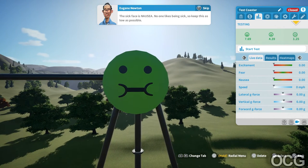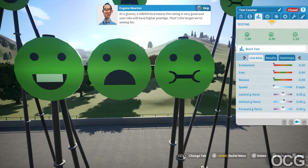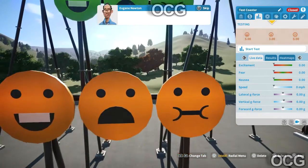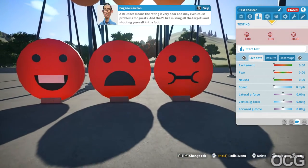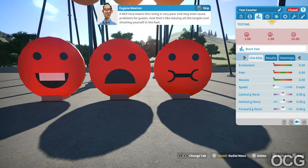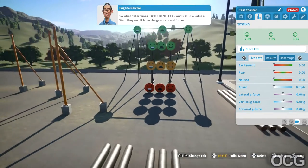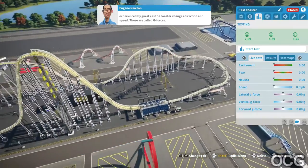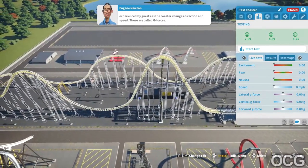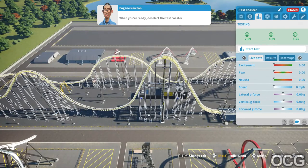Check EFN ratings - select ride and test coaster. Let's select this one here - look at those little faces! The happy face is excitement - the higher the number, the better. The scared face is fear - the best rides are scary but not too scary. The sick face is nausea - no one likes being sick, so keep this as low as possible. A green face means the rating is very good and your ride will have higher prestige. An amber face means the rating is just all right and the ride will have less prestige. A red face means the rating is very poor and may even cause problems for guests.